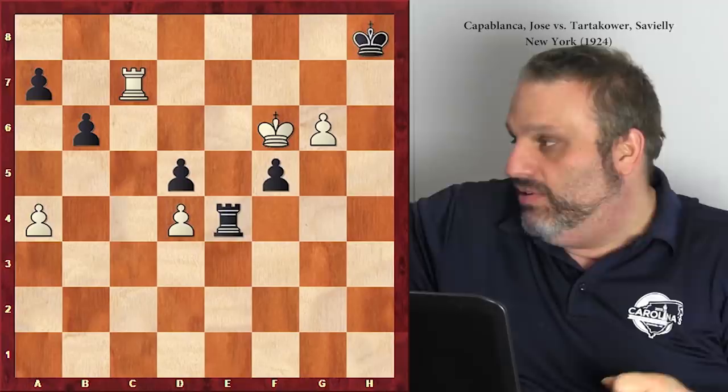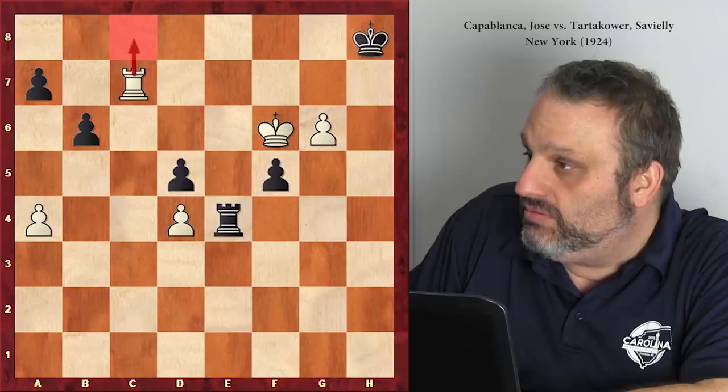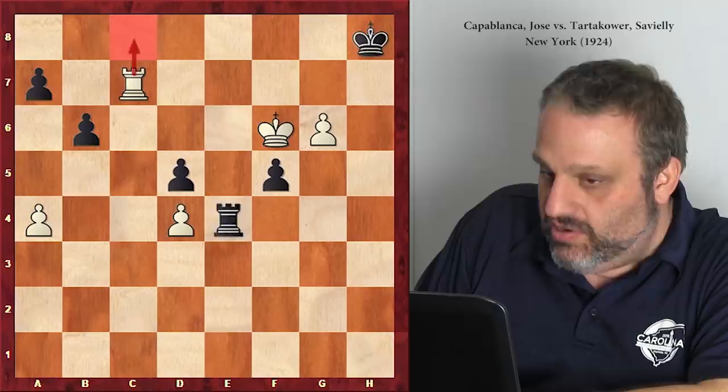You might think Tartakower was no good, but wait - Tartakower must have seen several moves ahead because he stopped this. Rook e8. And remember in this position when he played rook e4 and you didn't know why - now you know why, because he was ready for this check here, rook e8. Good player.